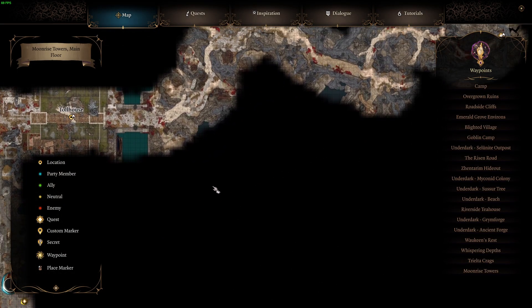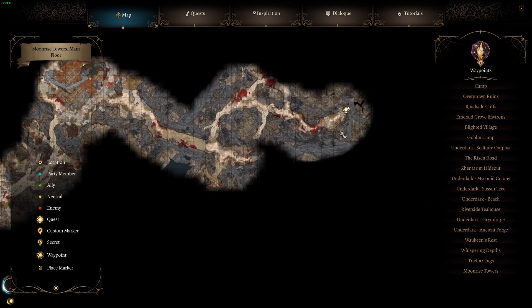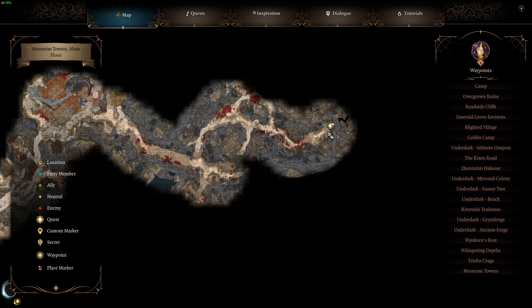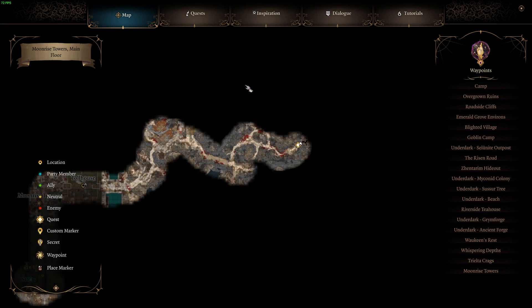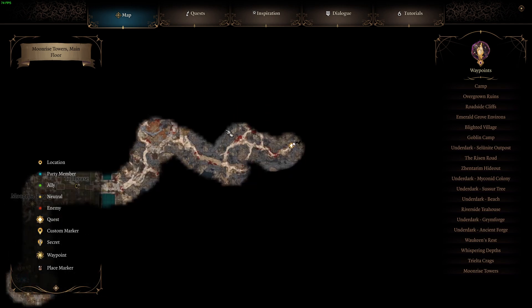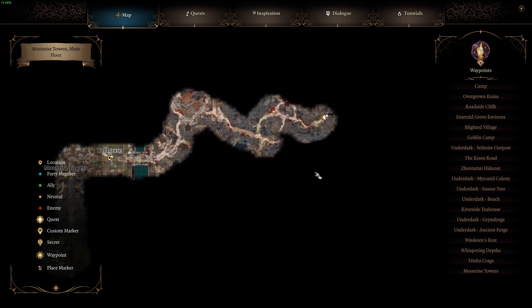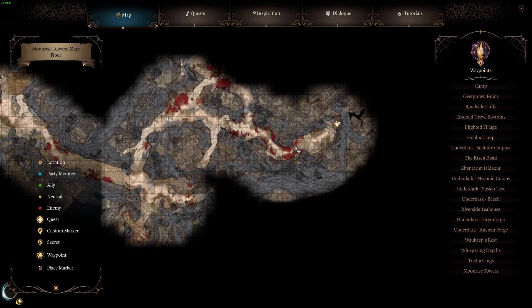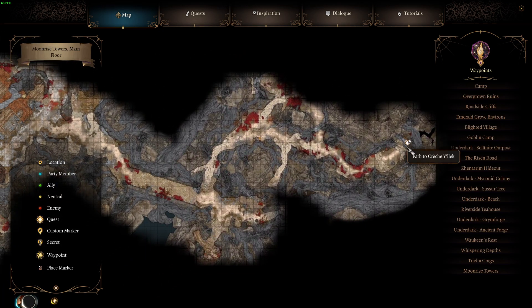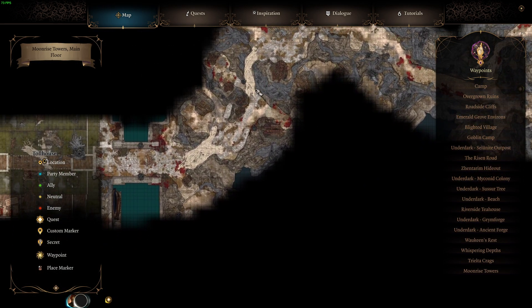When you get to the Moonrise Towers, if you take the mountain path and don't come from the Underdark, you'll pop up on this side. If you go through the Underdark, you'll pop up way up here and it's a lot harder to get to Moonrise Towers with other obstacles in the way. I definitely recommend going the mountain path or the goblin path. If you sided with the goblins you'll have an escort, making it a little bit easier.